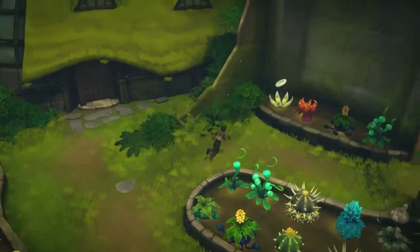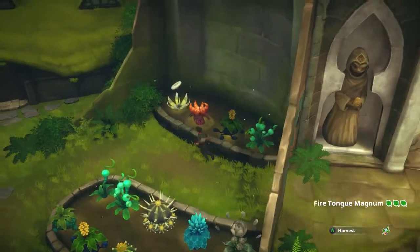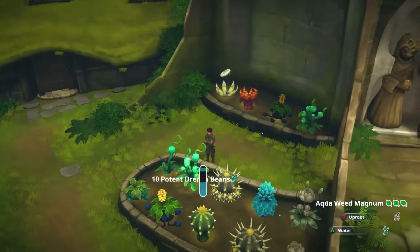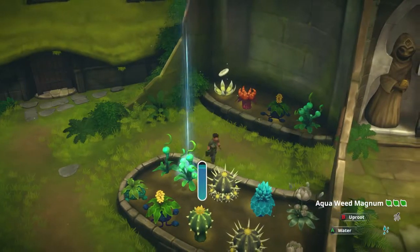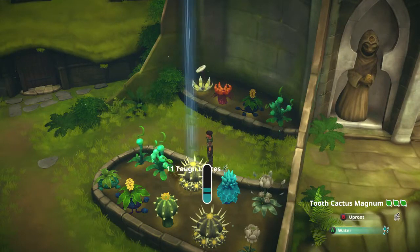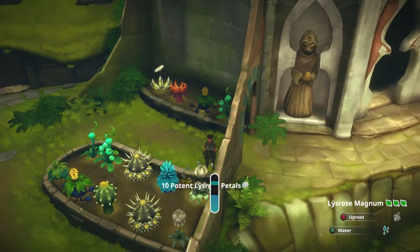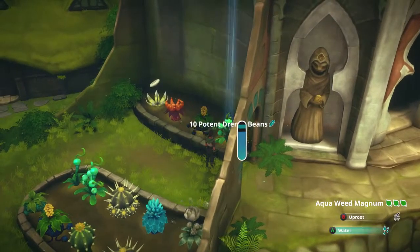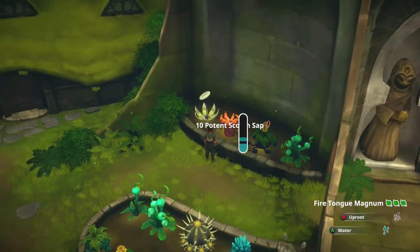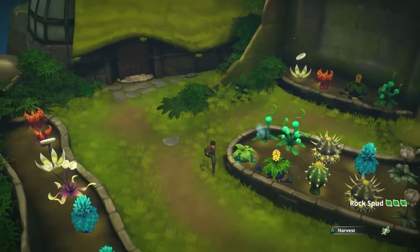I have a magnum cactus here, and here. Most of the third level stuff I now have two of. There are some exceptions that I don't have either any of, or only have one of. I'm just going to go ahead and worry about picking the magnums, because those are the ones I'm most worried about being sure I can keep in stock at this point. The others I just keep up just in case we use them for something.